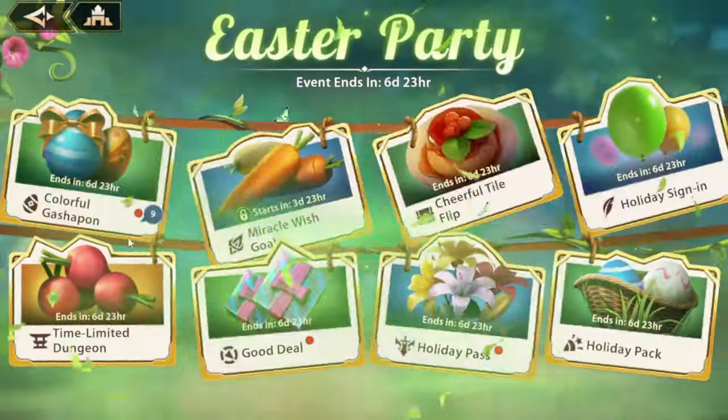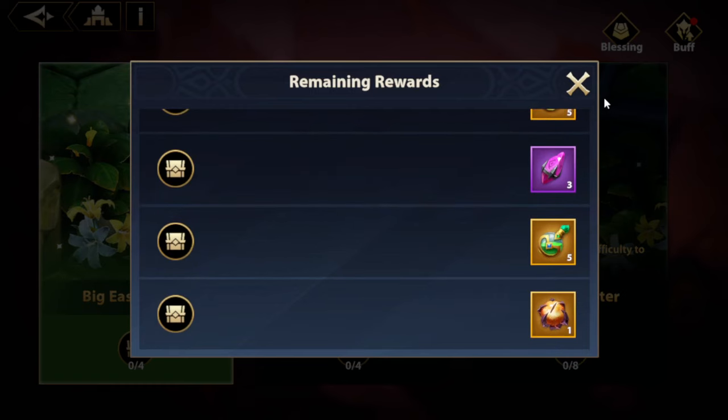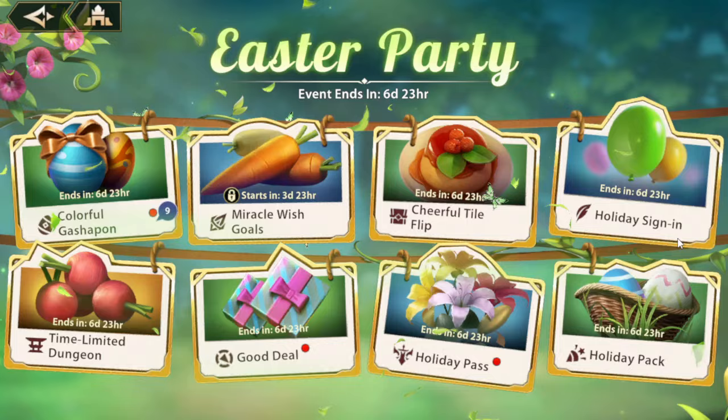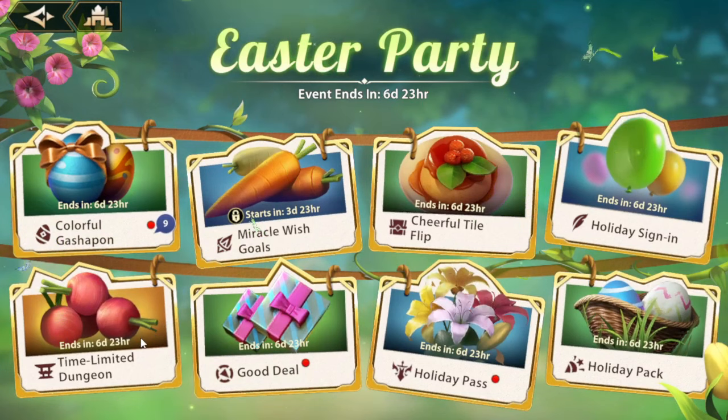Let's go to the Easter party. The limited time dungeon is back. You have a legendary dragon eye in here. As soon as I finish this video, I will work on this and share a quick guide on clearing it. I think it might be very similar to last year, as the general trend now is they're just repeating the events. I do remember last year it gets a little bit tricky to sneak past some of the bunnies, so look forward to that video if you're stuck.